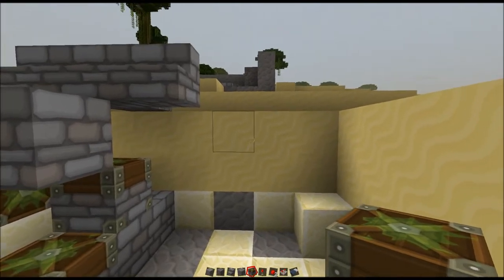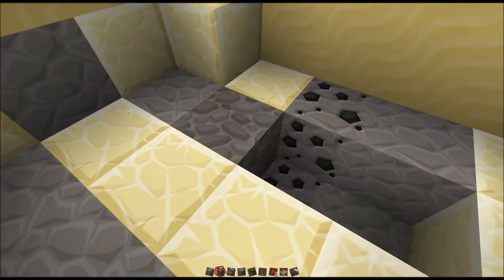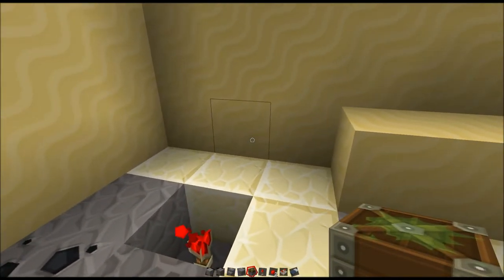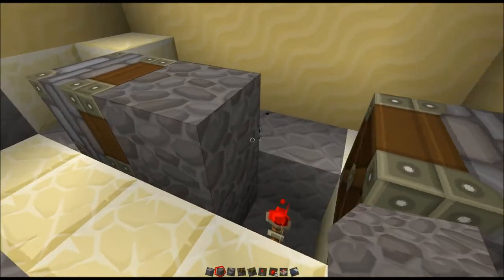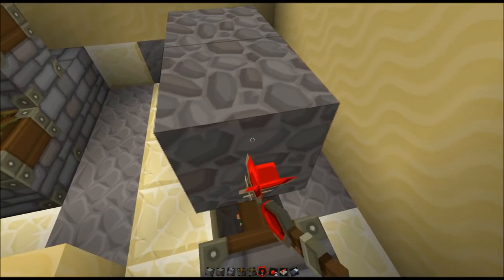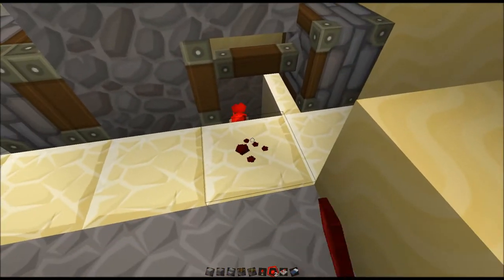We're going to need to tie it into a button up somewhere, but we can do that in a minute. Let's put it right down here. Torch there. These don't have to be sticky pistons. Block there, one on top, one on top. This is just a standard T flip flop that you've probably seen a hundred times. There we go — and our current comes out right there.